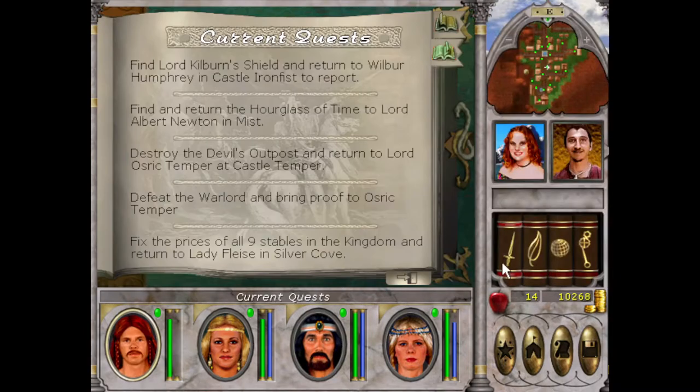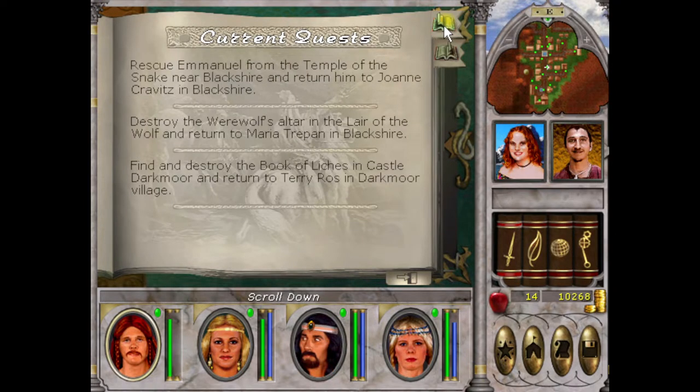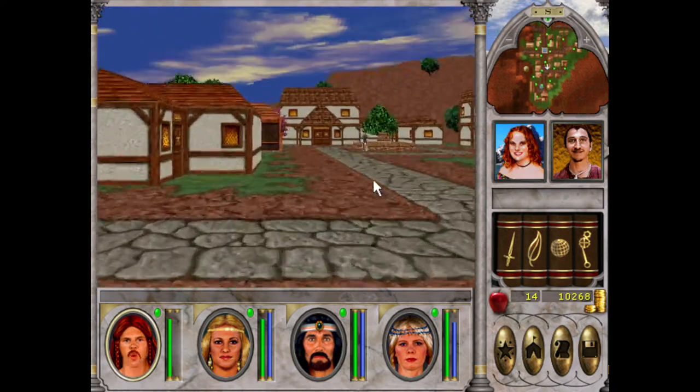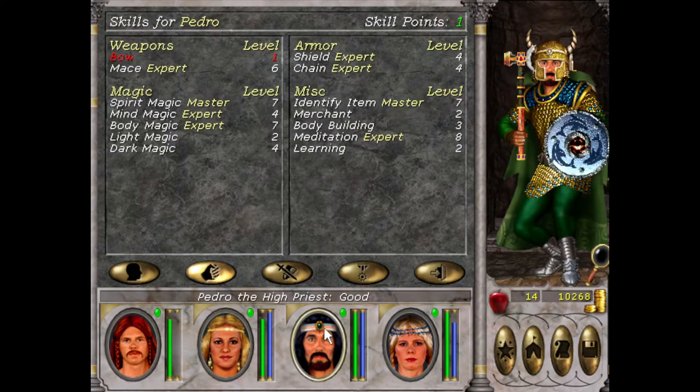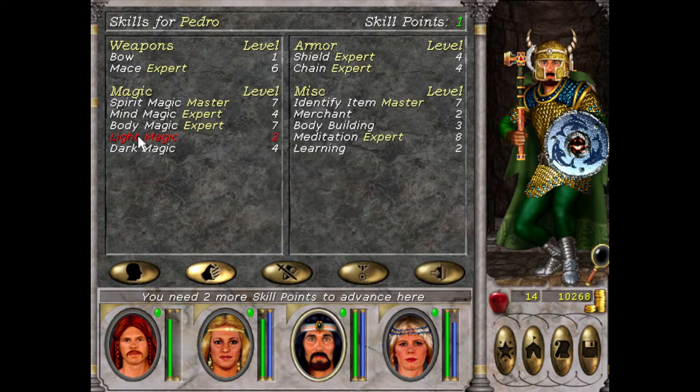Oh, a quest — I've already done that one. So that's the curse deal. I also got this curse from Silver Cove when I went there. We've got to fix the process of all nine stables — I think I've been to four or five. So yeah, destroy the werewolves, destroy the lair of the wolf. That's what I want to do today. I've got Light Magic and Dark Magic — I think I had Dark in the last episode, but now I've got both.